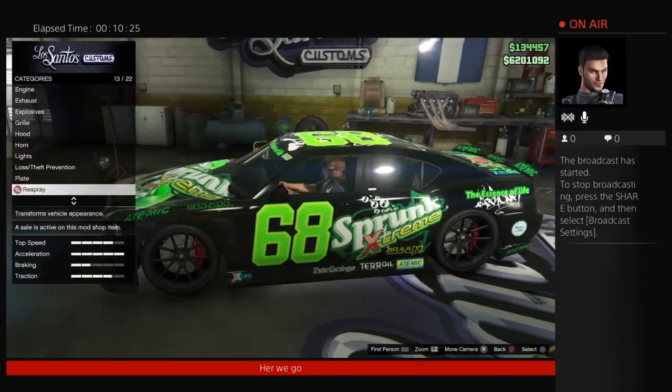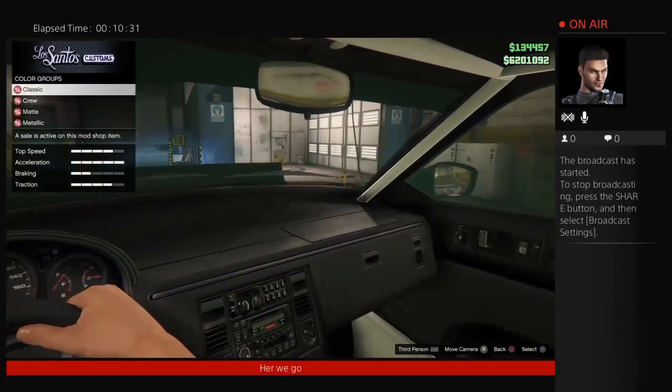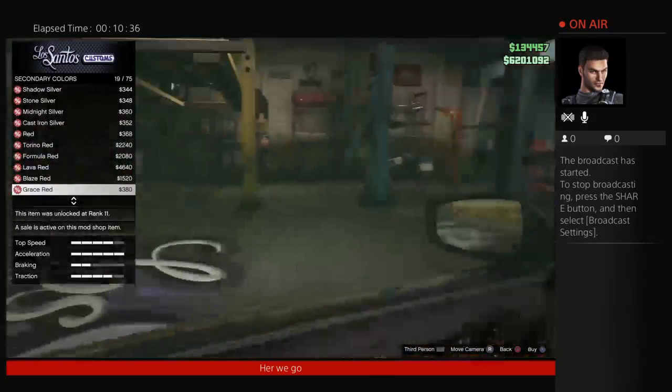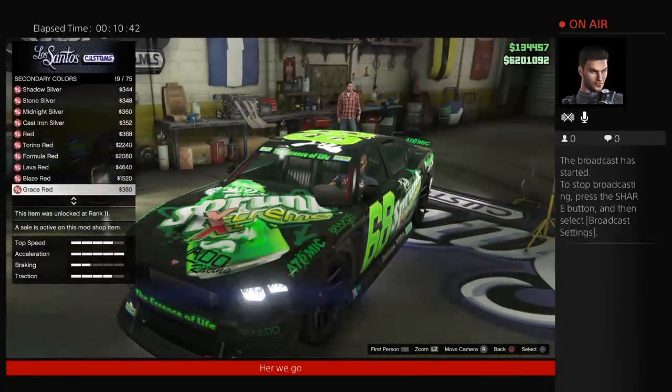Let's check the secondary color to confirm what it changes. It does change your interior color and the color of the roll cage — that's about all I see it changes.